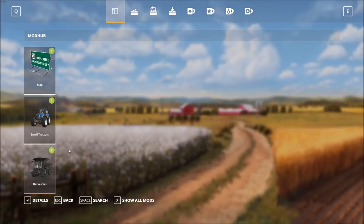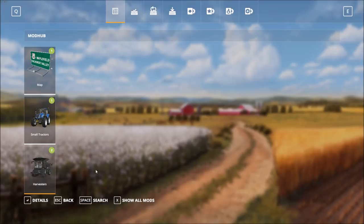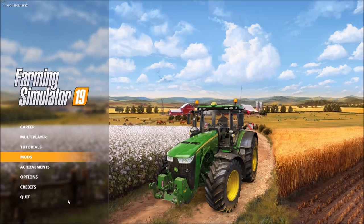Then you have your mod hub. We are on day two of release and we've already got a few mods popping up — one map, a small tractor, and a couple of harvester options. You also have a search bar so you can search for a particular mod, which should make searching much easier than what we've had to do in times past, though time will tell as the mod hub fills up.